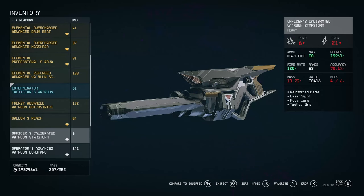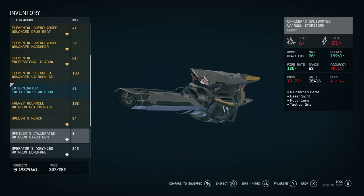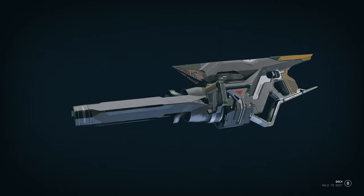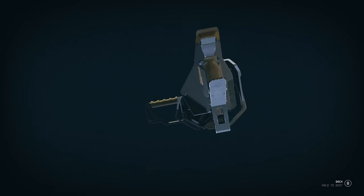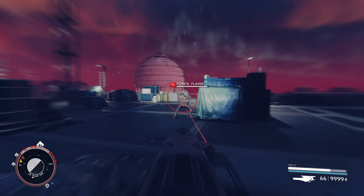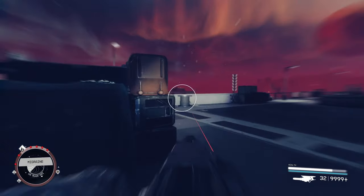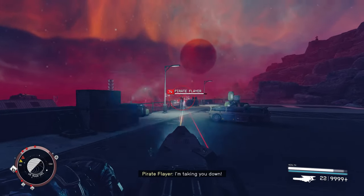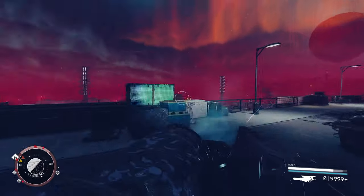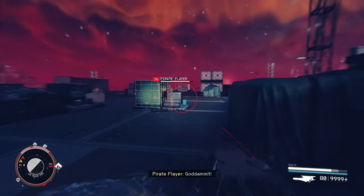Next we have the Varun Starstorm — this is a heavy gun similar to the micro gun but it shoots plasma. I was really excited for this gun when I saw it in the trailers. My hope was that the initial fire would be a little bit faster than the micro gun, but it seems about the same. It is okay, and I think it looks cooler than the micro gun.